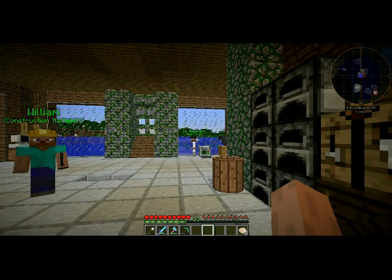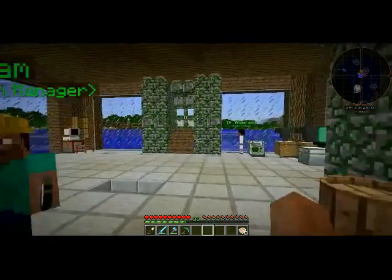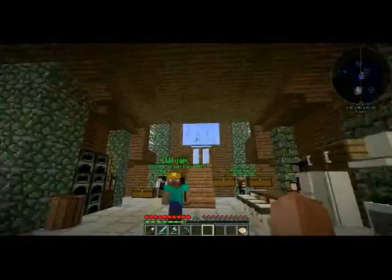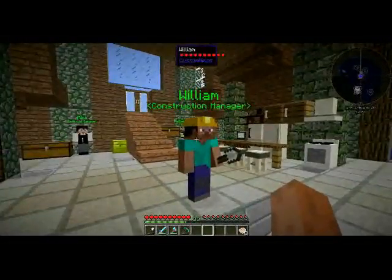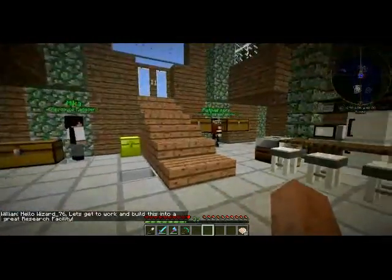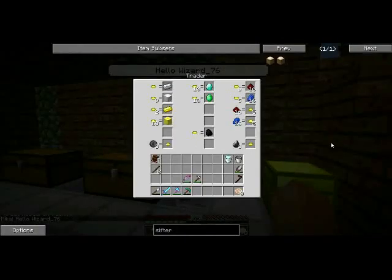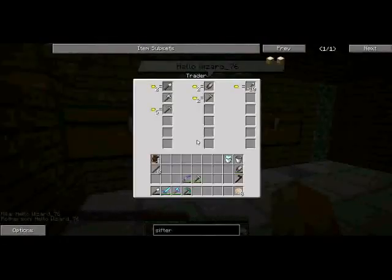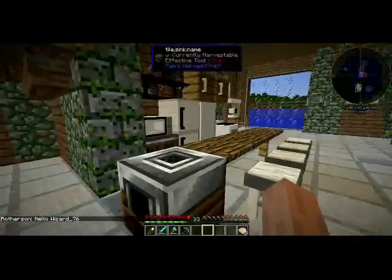Welcome back to our dino park. I've done some work on the base and we have some NPCs. We have Royum here, the construction manager, who buys and sells different building materials. Mika is our resource manager — she helps us buy and sell basic resources. Rotherson is here to sell some tools; I've got to finish pricing and adding in some other tools for him.